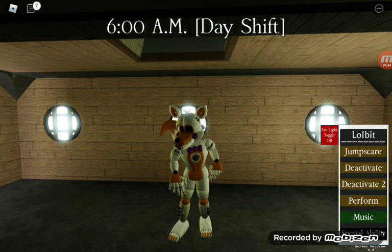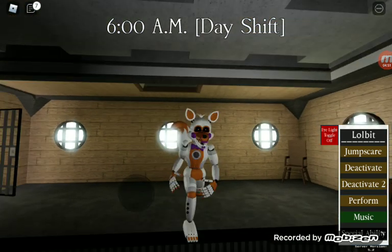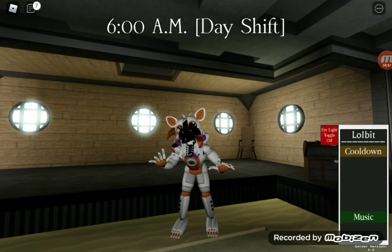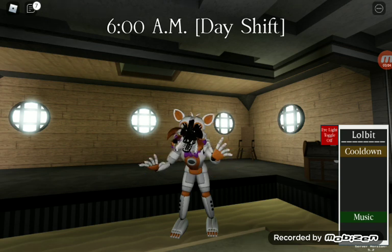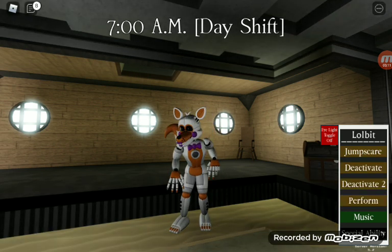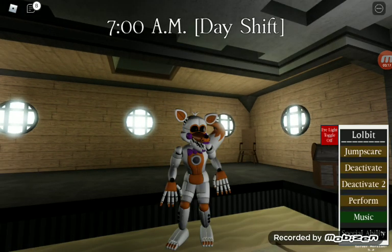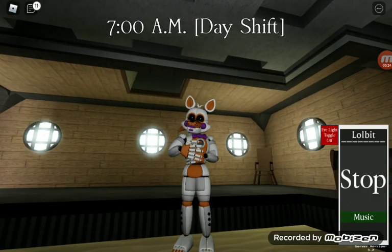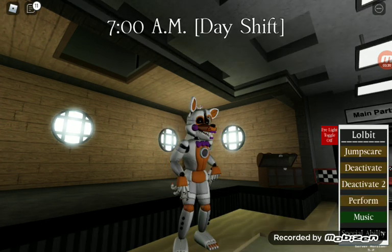Alright guys, so for our first game pass we have Lulbit. Lulbit's a pretty cool character, I like her - she was the first one I bought. So let's do a jump scare. Cool down. Deactivate - deactivate two, she just falls to the ground. Okay and perform - that's cool. She is the first one who has a special ability.